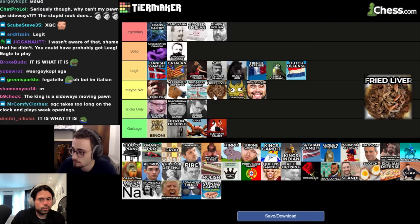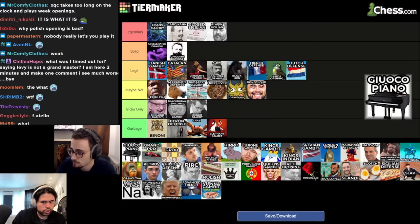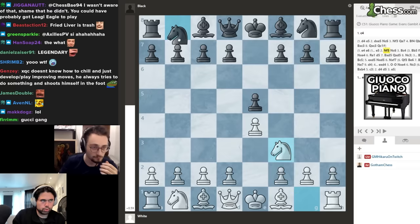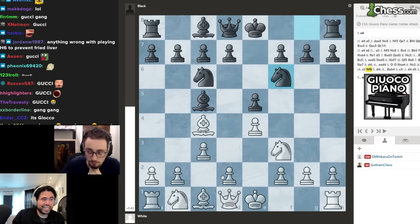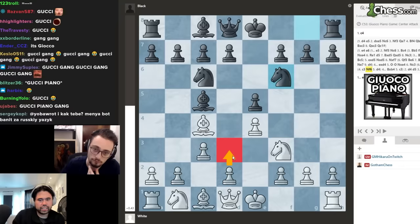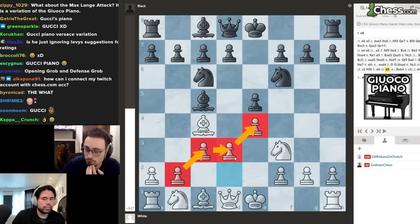Next up we have the Giuoco Piano, which we need to cover from the broader perspective — not just the specific c3 and d4 line straight into the center that I previously said was garbage. You can also play the Giuoco Pianissimo, the slow version, with pawn to d3. So you can play the Piano or the Pianissimo with d3.